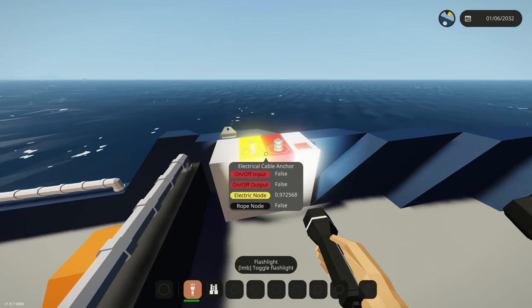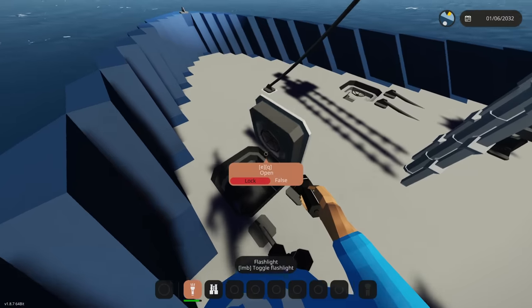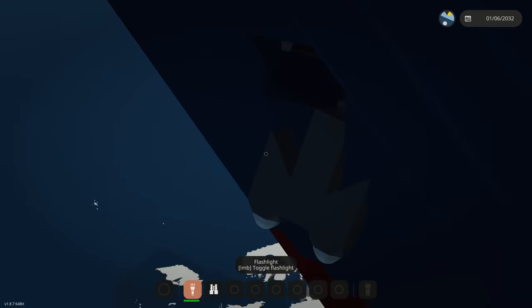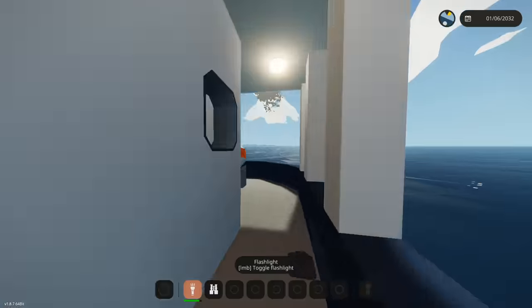On the bow of the ship we have some refueling things — a refill pump — so that's how we refuel. Then we have our actual anchors right there, hanging off the side of the boat. Those are some pretty big looking anchors.